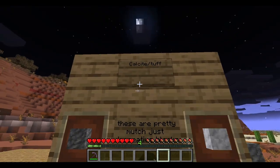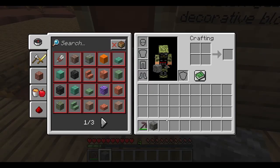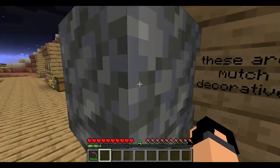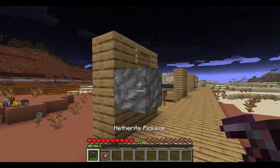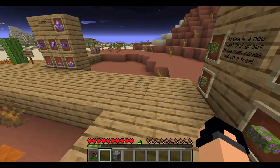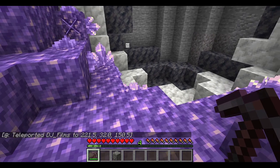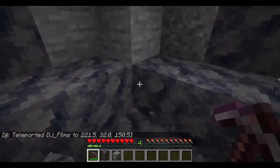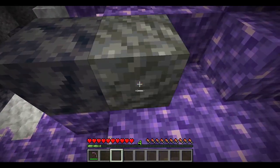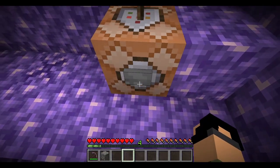Calcite — this was being made when it was still called tuff. Wait, it is still called tuff; that was a different block. Not everything in these snapshots is covered in the video. Smooth basalt and tuff both look totally different, but they look nice — they'll be good building blocks.